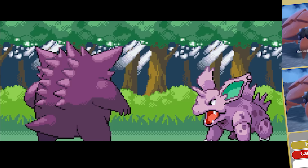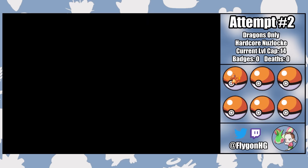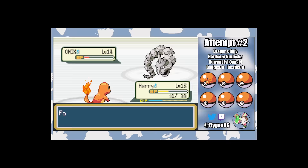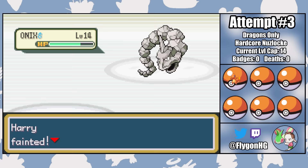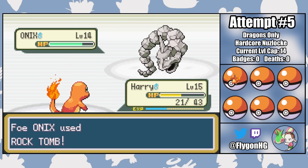Harry and I are gonna have to earn this victory. On Attempt 2, Harry has an impish nature, which is the perfect nature for this fight, but he once again falls just shy of getting the final KO. On Attempt 3, he takes way too much damage from Geodude's tackles and is easy fodder for Onix. On Attempt 4, another KO from Rock Tomb. Same goes for Attempt 5. Harry seems eternally doomed to be stoned to death again and again.